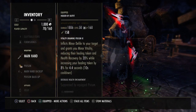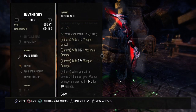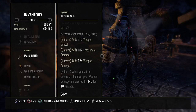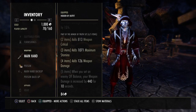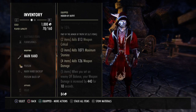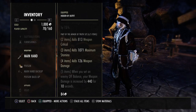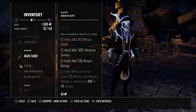We are using the Greatsword of Truth, Nirnhoned. What Truth does: when you set an enemy off balance, your weapon damage increases by 440 for 10 seconds. You can set them off balance by roll dodging with CP, or by cloaking and going in with Surprise Attack. Sometimes you are just standing there weaving attacks and they get set off balance — either way this is proccing all the time. It is an amazing set. It gives us max Stamina, weapon damage, a crit bonus, and that 440 is pretty much permanently up.